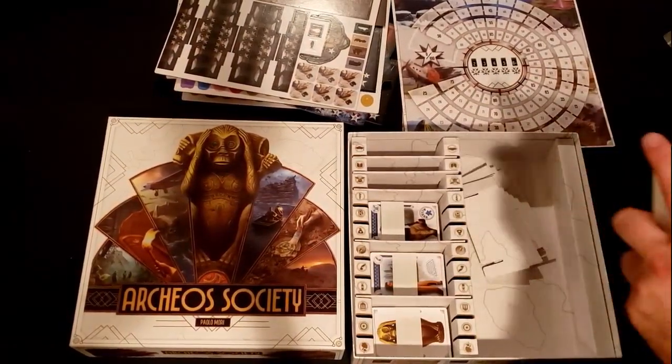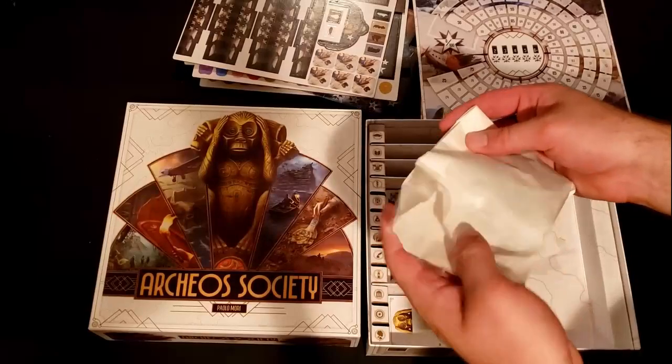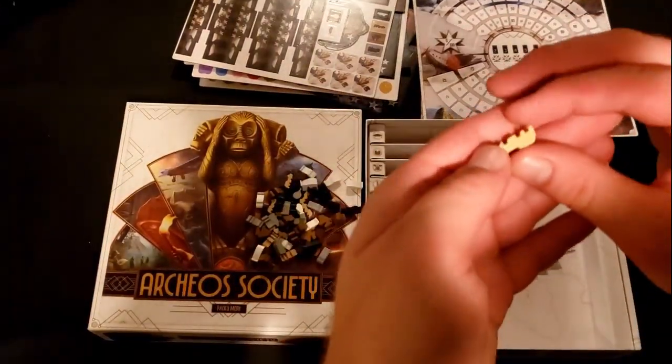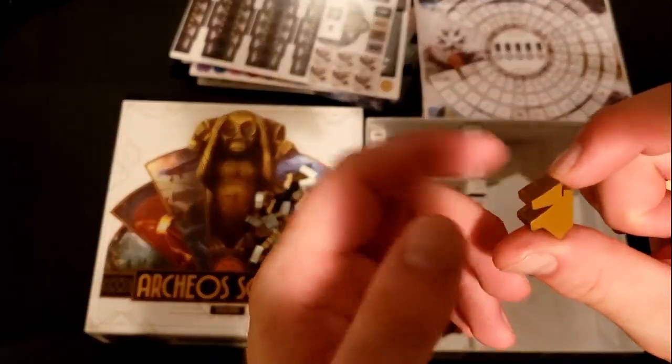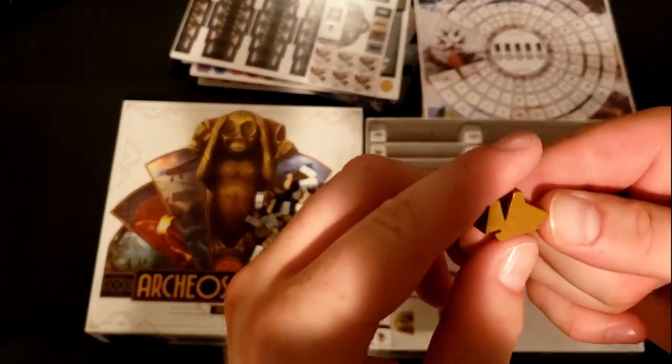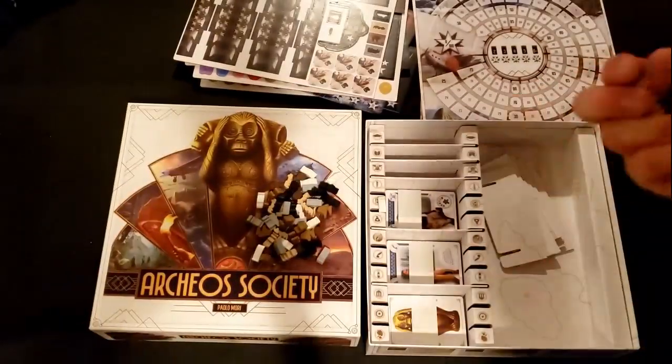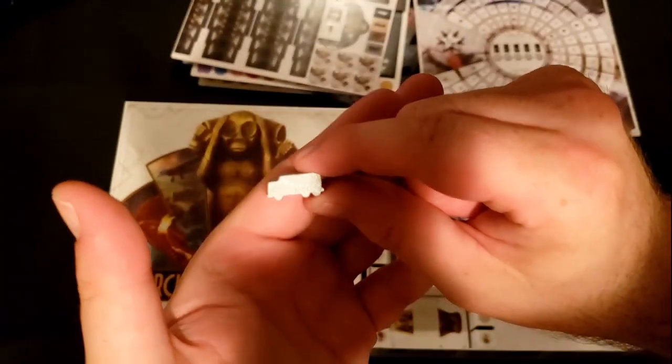Inside that box we set aside, looks like a bunch of little wooden meatballs — different forms of transportation. So I'm guessing these are the player pieces, so you can choose what kind of vehicle you want to play as.